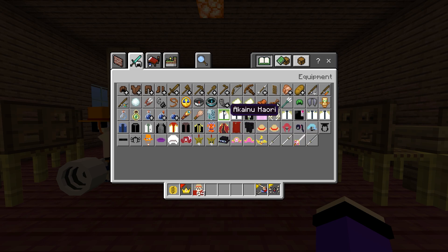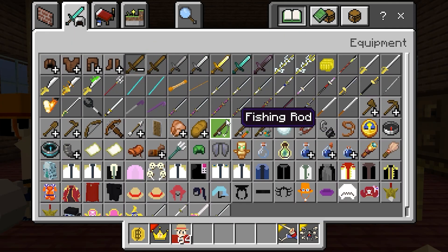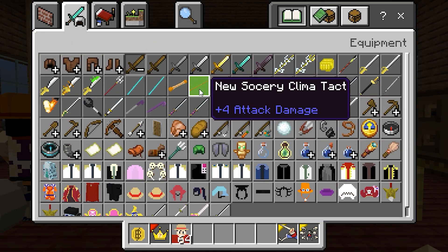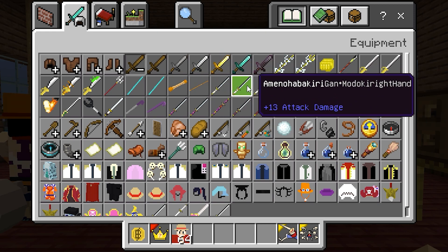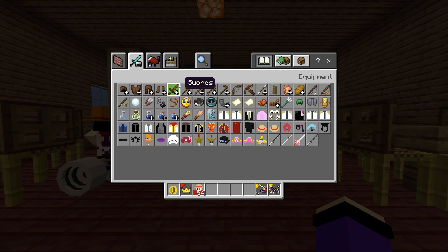For example, we have a straw hat from Luffy, we have a Sabo hat, and we have the Akainu Haori. Now if you guys want more weapons, just go ahead and click the sword icon over here, and you can see every weapon from One Piece is already inside this Minecraft One Piece Eden 1.20.